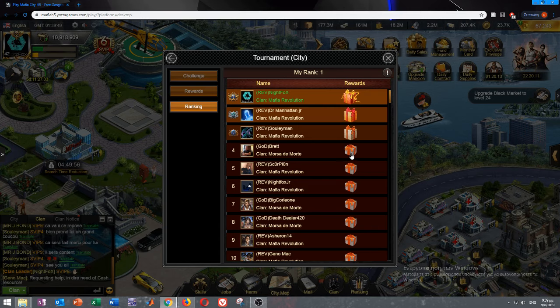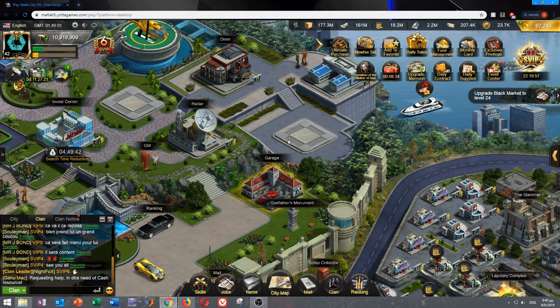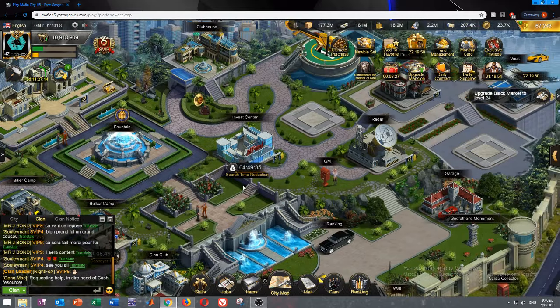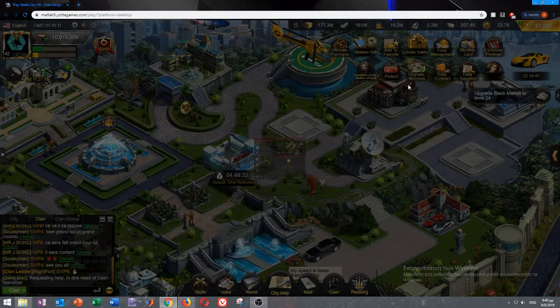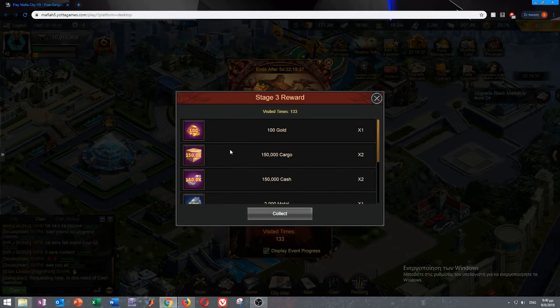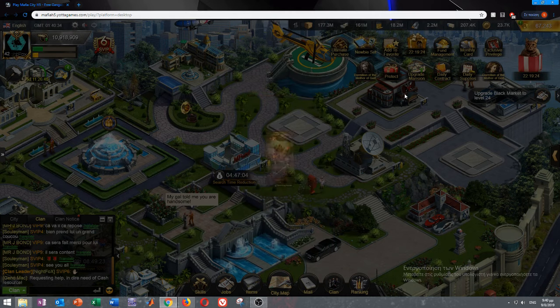For example, Brett got 1.5 million cash from an event — all of that goes to your items and it's safe. All resources that go into your items are safe resources. And for this other event, when I get to 200 points I'll get 300k cash — not much, but it's safe. The description even says 'safe' on it.